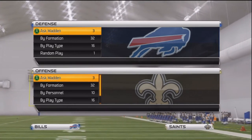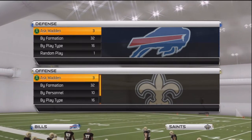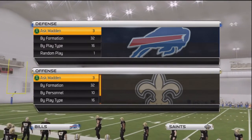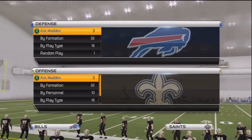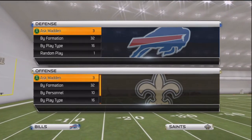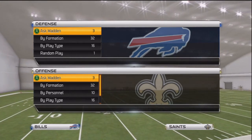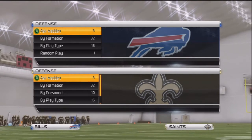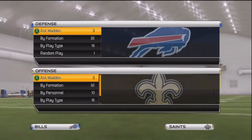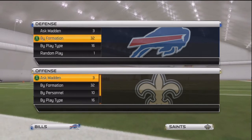They have a hybrid defense — they have the 4-3 and the 3-4. It was between the 49ers playbook and this playbook, but I like this playbook because it's a hybrid defense. The 4-3 is pretty good against the option, offers run stopping, and the 3-4 offers kind of a pass defense. That's why I went with the Patriots playbook — it has the exact plays I need to stop all the cheese players online.